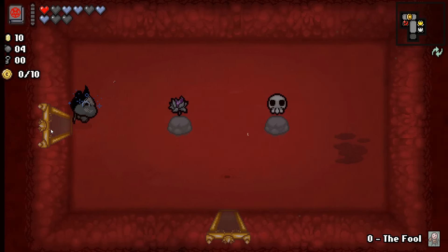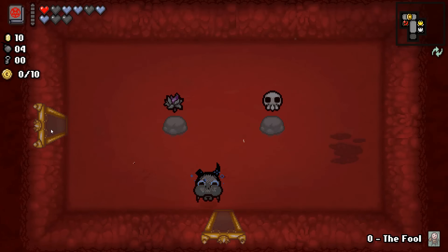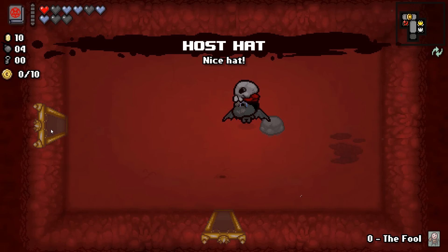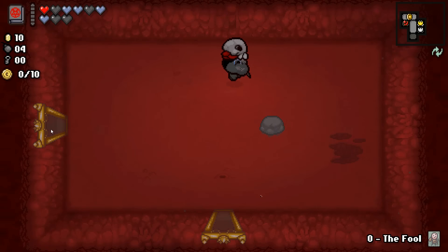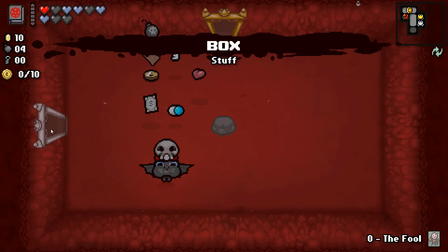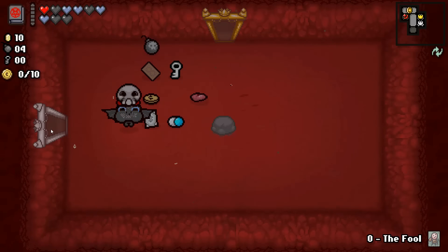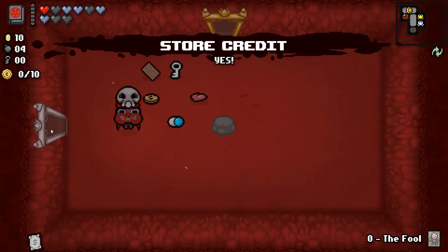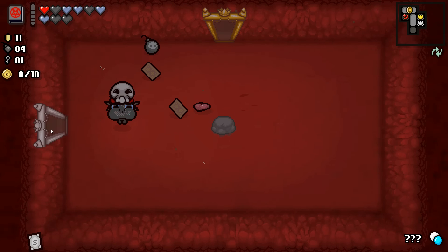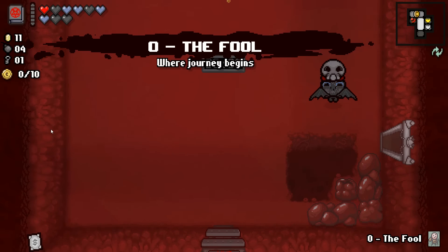Let's go into our item room. Black Lotus gives us a red heart, a soul heart, and a black heart. I'm not sure what the skull thing does. We got lots of health — let's pick this up. Host Hat! So it's got one of those little skull guys that pop up on our head now. What is this — just the Box? The boss item is Store Credit, which would give us a free item from the shop. What is this? That's a weird looking pill.